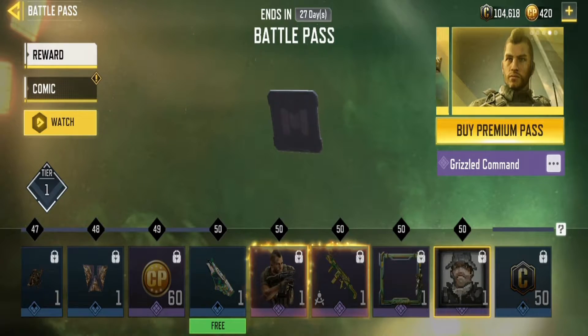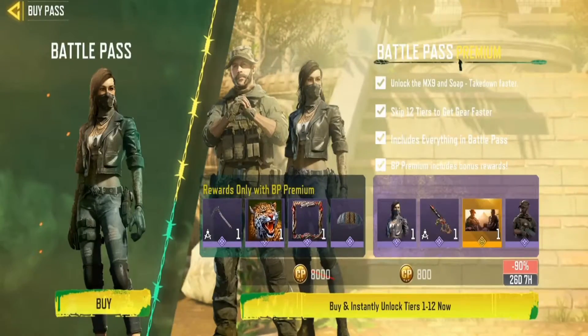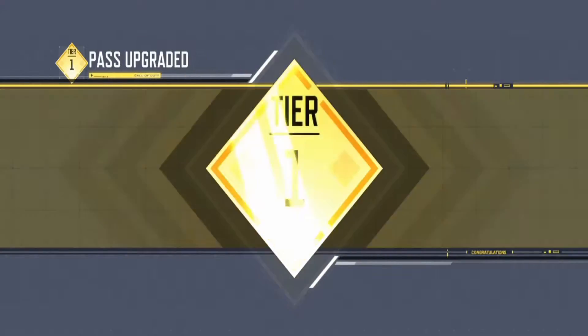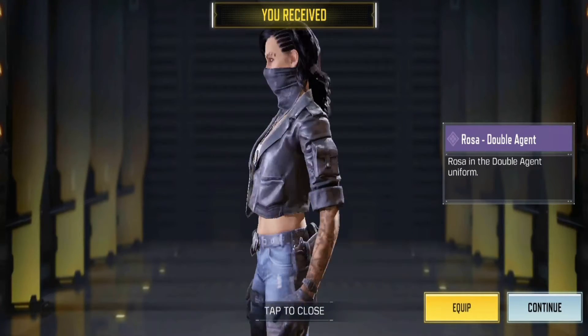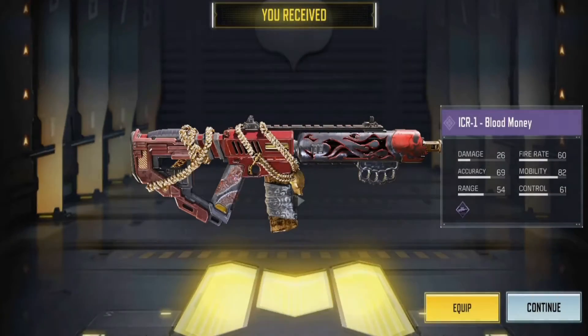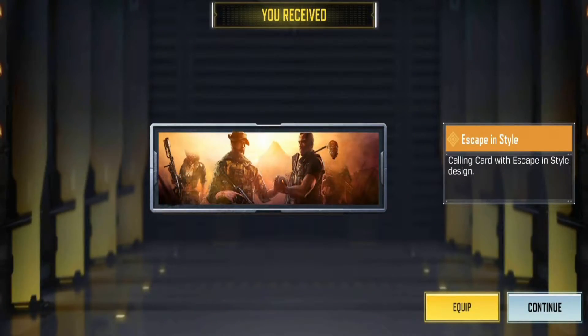So that's it for the battle pass overview — let's just buy it out. There we go, let's go! Got the Rosa Double Agent. Nice! And lastly this calling card, which actually looks kind of cool.